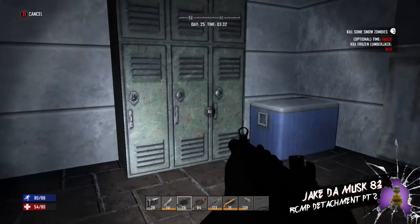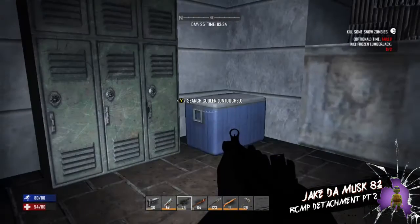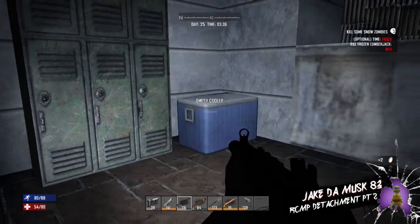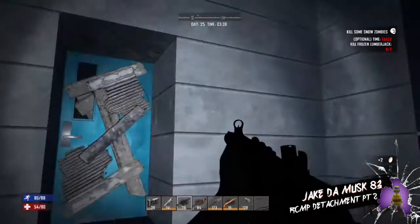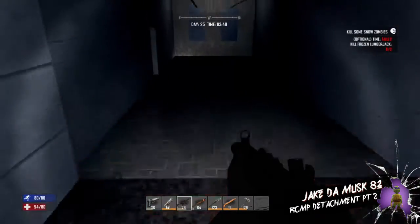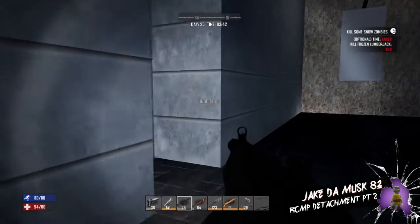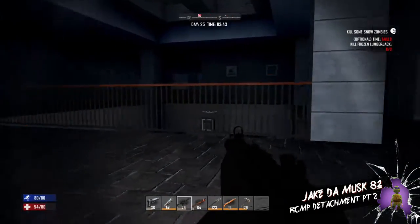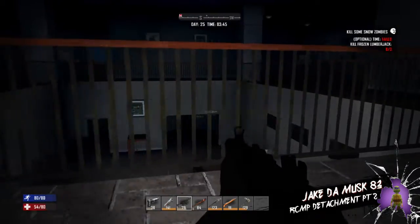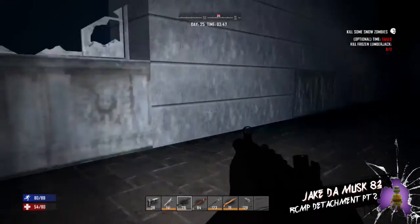Oh, a gun safe - let's see what's in here. Nothing in there. Let's check out this one - nothing really good, nothing that I want to keep. Oh, I do want those eggs though. Eggs with some wild meat, some deer, you can make bacon and eggs. I don't know how you get bacon from a deer but they'll probably fix that in later patches.